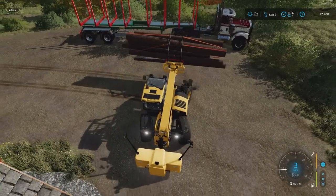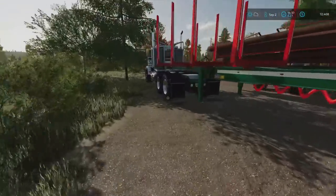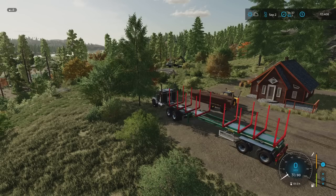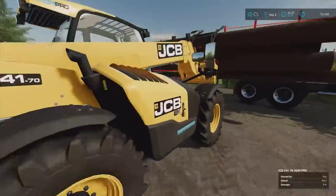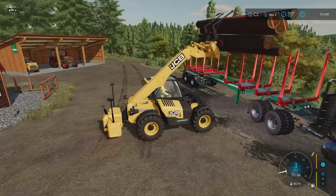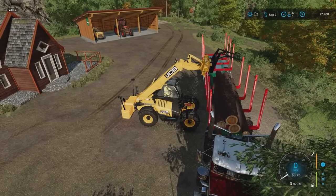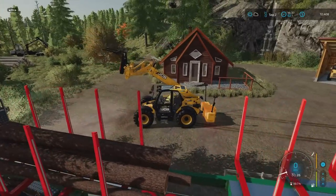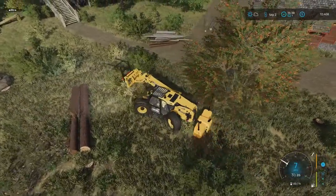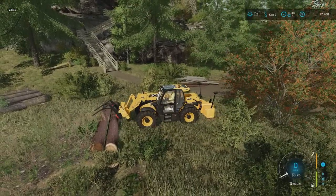I've got the Mantrid Lightweight on the back — 2 tonne — and the big bag handler on the front, the JCB. Rather than picking up one log at a time I can pick up a whole cluster of them, which is about speeding up your processes. I know I'm going to be doing a lot of logging — started with a chainsaw, then got the skid steer loader, and we're gradually working our way up. After a while you reach a point where this is taking too long, and you need to produce whatever. That's the next step.